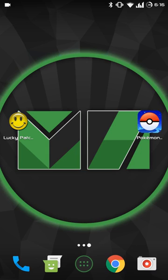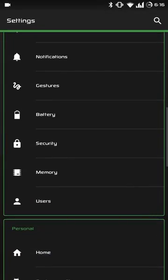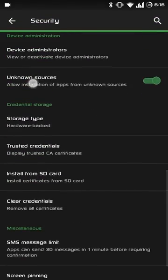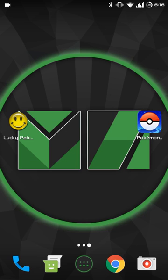First things first, you're going to want to make sure you can install an APK file. Go to System Settings and Security, and you want Unknown Sources to be on. This lets you install APK files from the internet, not only from the Play Store.